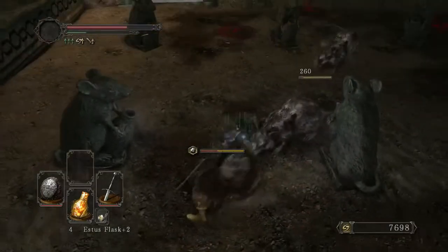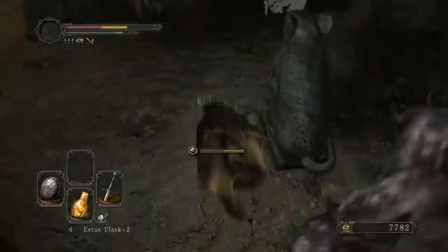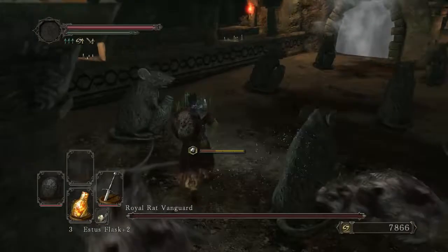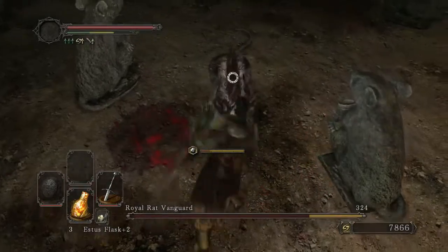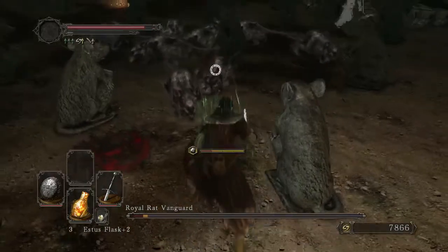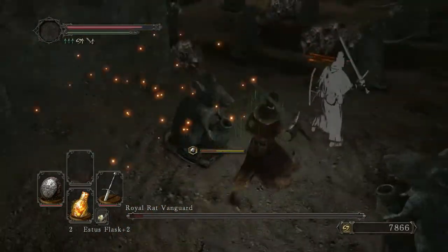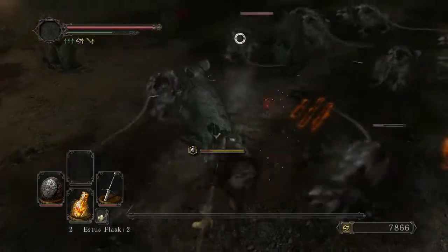I've never taken the time to actually count out exactly how many rats have to die in order for the true boss to show up. What's really great is that he always spawns in the same position, so once you see his health bar, you know to come right on over here and he will be waiting for you. He staggers incredibly easily and takes tons of damage. You can clearly see his little mane that marks him as different from the rest of the horde.